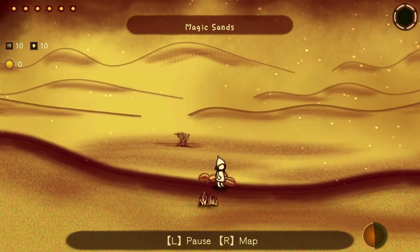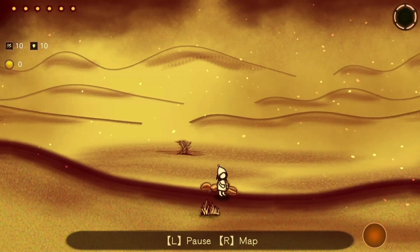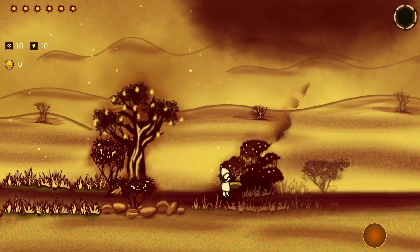Sand dream. I think the protagonist's idle animation is to pick his nose — there's no reason for the hand to go up that high. I like how the background's blowing in and out like sand.